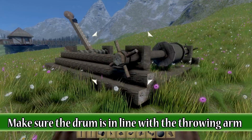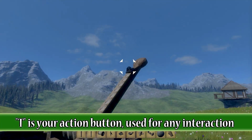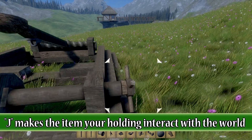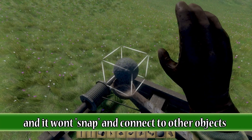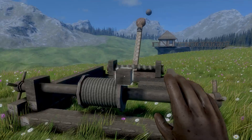This is our basic catapult complete — it will now fire projectiles, so let's take a look at that. First we press T on the drum and then T again on the rope latch; this creates a length of rope between the two. Come over to the handle and wind the arm down. Place the projectile in the spoon, making sure that you press J before dropping it as this makes it a physics object. Press T once more on the drum or the rope ending to cut the rope and let it fly.